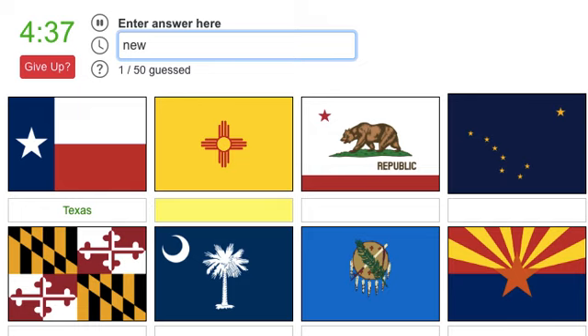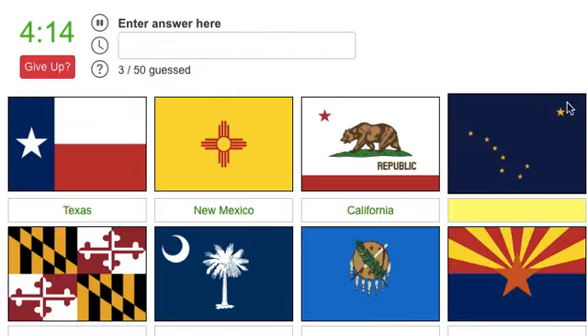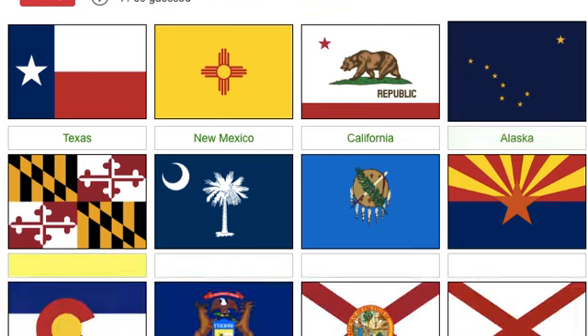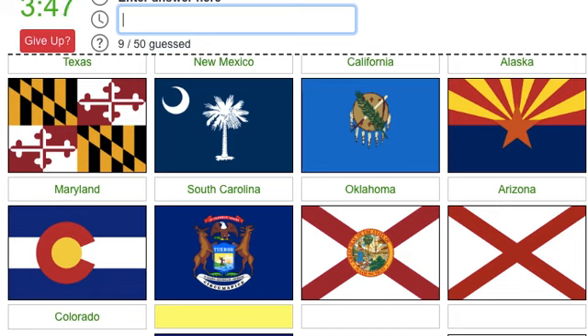Okay, so Texas, New Mexico - all these first ones are very easy. California - I don't even know why this is here, 'California Republic', you could just get rid of it. Literally just get rid of California like it doesn't show here because it would be too easy. Move the bear down and yeah, just like that. Okay, Alaska, Alaska, Alaska, Maryland.